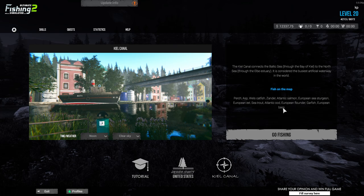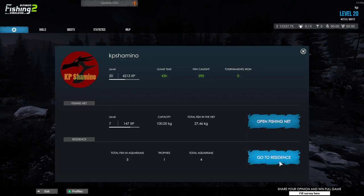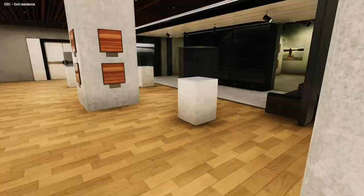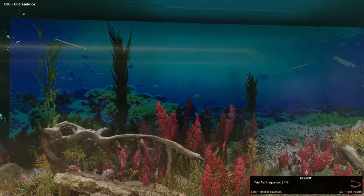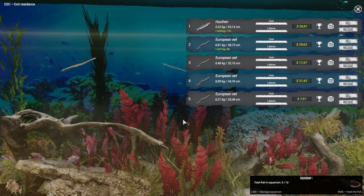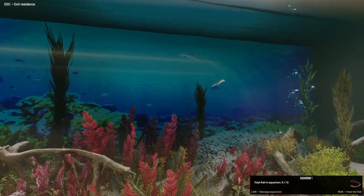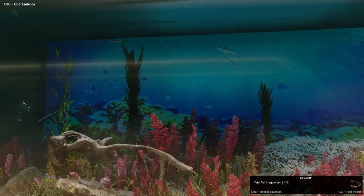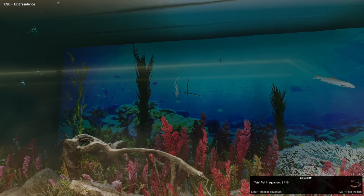You also have sea trout, Atlantic cod, European flounder, garfish, and European bass. What's really cool is you can stack eels in your aquarium. I already have four eels in there and I want to fill the whole aquarium with eels. Let's give them some worms - it looks great.